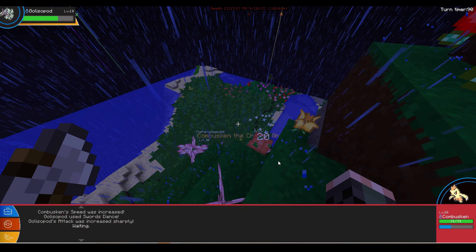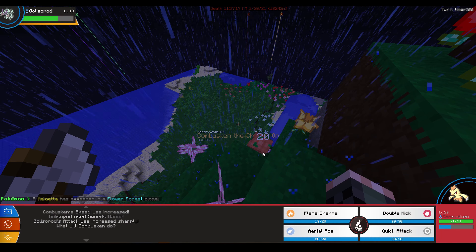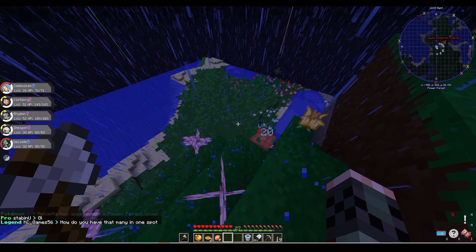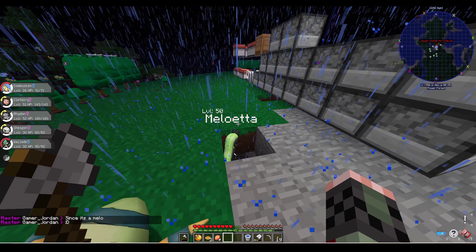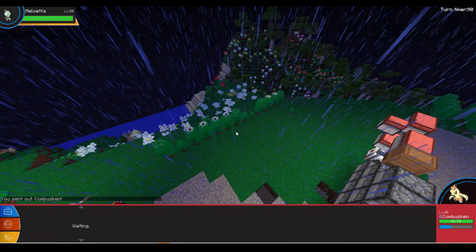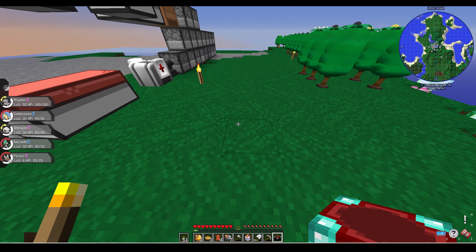Day 27 came around and I was fighting a trainer when all of a sudden a legendary spawned in a flower forest biome. I realized I was in a flower forest biome — I turned around and there was a Meloetta spawned right behind me. Unfortunately I didn't have any balls to catch it with, so I went into my chest and mustered up all the balls I could find. I made a last ditch effort to try and catch it, completely failed, and had to give it away to someone else on the server.